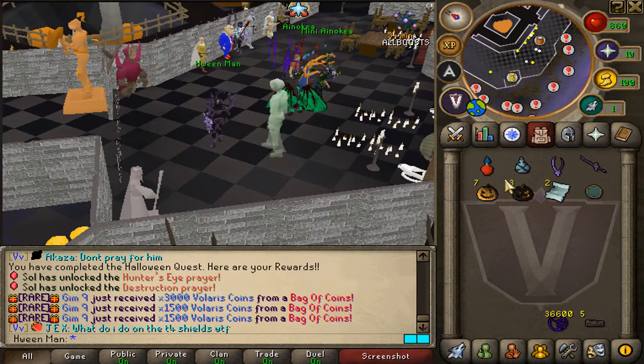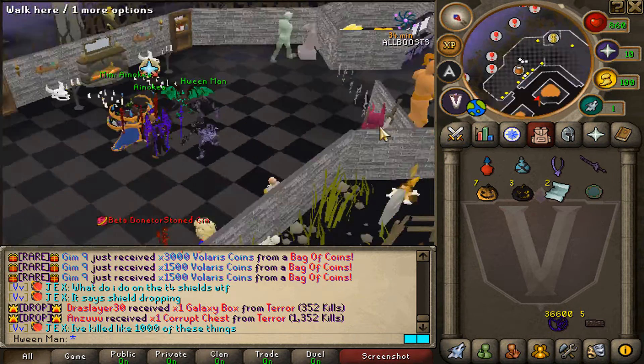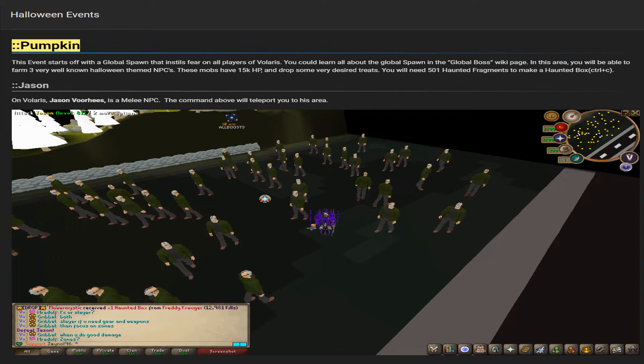That's how you complete the Halloween quest at Volaris 2022. Volaris also has a super nice wiki page where you can check out different event guides, information about donator ranks, global spawns, a starter guide, and much more. I will leave the link to the Volaris wiki in the video description.